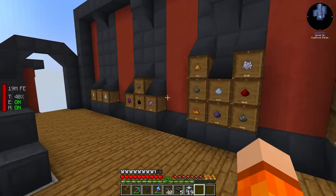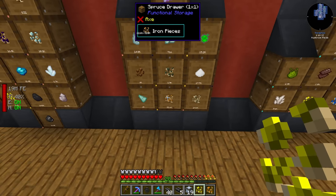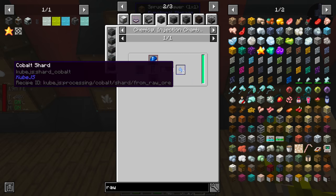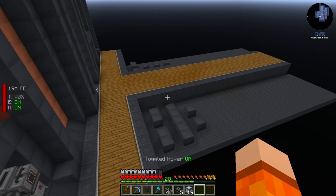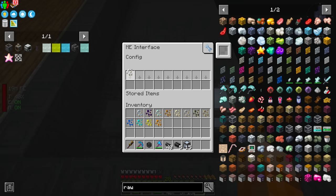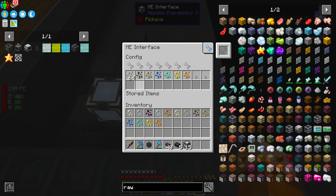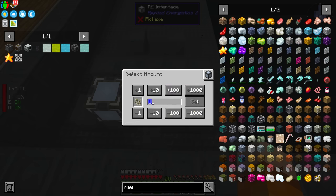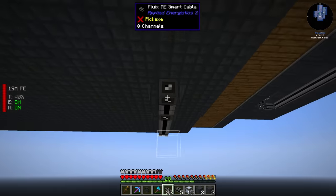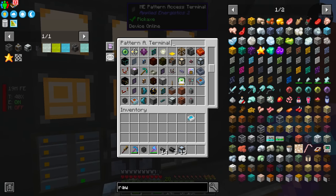First we need to establish what ores we actually want to process - gold, copper, tin, osmium, lead, silver, iron, nickel, aluminium, uranium, zinc, cobalt, and platinum. We'll start by transporting those to the start of the chain. We're going to have two interfaces to begin with on each side, requesting these ores and setting the stock amount to 64 so it can buffer a bit more. Then we have two-by-two crafting into raw ores - the flux compactor will be the fastest option here, especially when upgraded. We'll have four of those on each side.